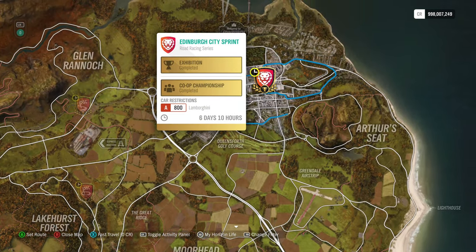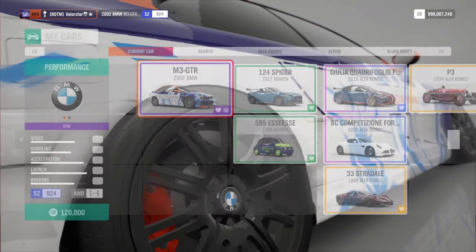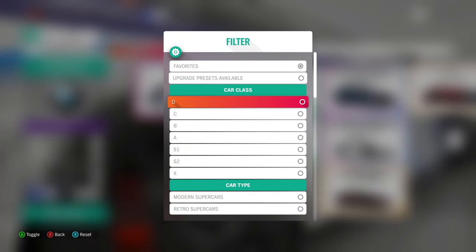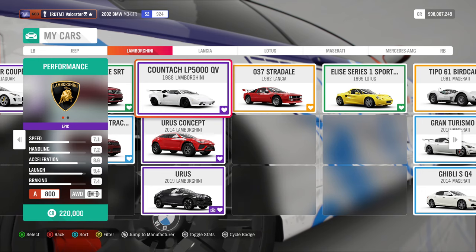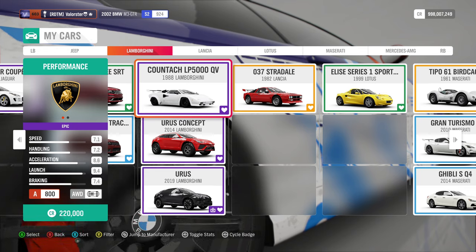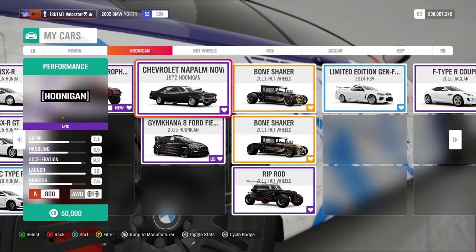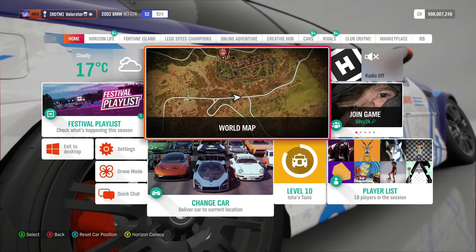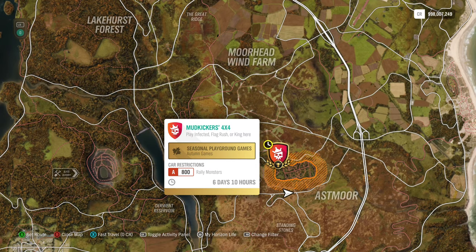Now let's go to the Trial. I'll put my filters off again. The trial requires a Lamborghini at A800 on wet roads. Let's go to Favorites, A class, and then I'll go to my Lambos. The Lambo I took is the Contage — I really like that car, it's good and fast, and it was very easy to win. The car you win from that is the Auto Union Type D — I'm not going to show it, there's nothing new about that car.